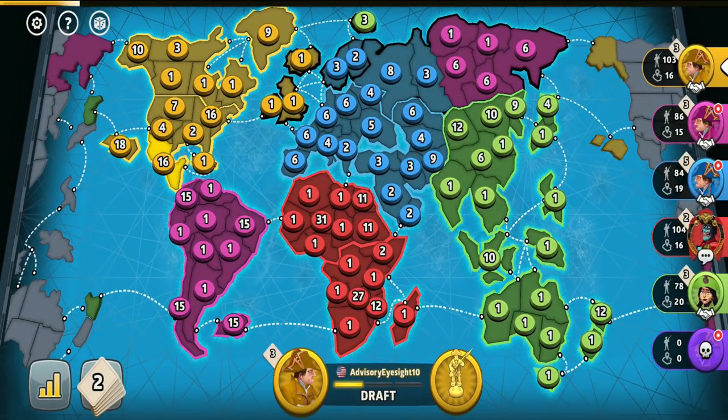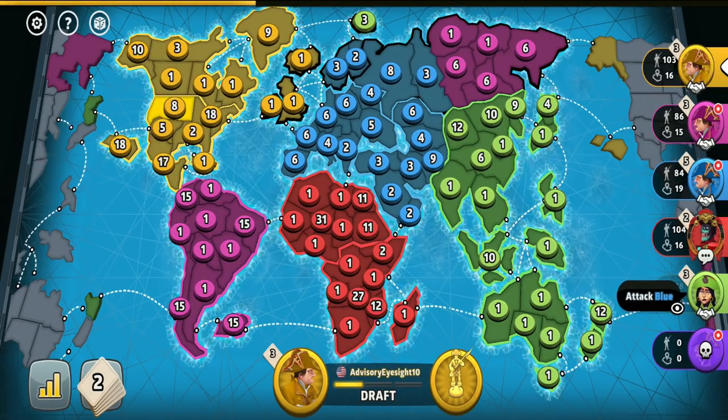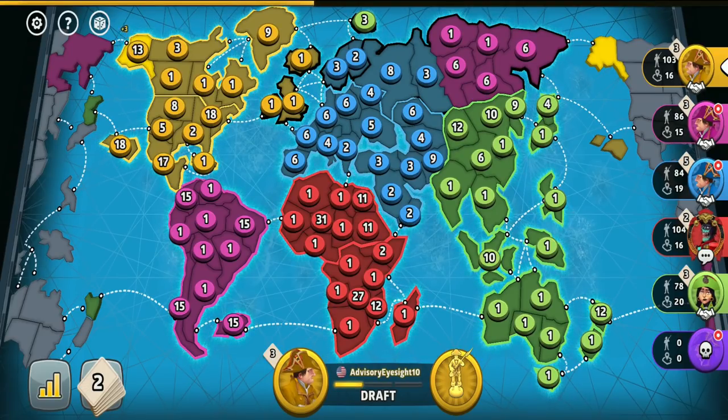Starting a conflict with someone would probably be a very bad choice, especially with blue. Though I could consider betraying green — he is the least suitable player to invade me from my neighbors — but I don't want that. Having strong alliances with low-ranked players could be very important, as they could really decide whether you will win or lose. If they're not an issue for you, it's better not to start messing with them.